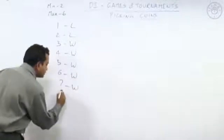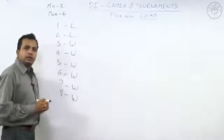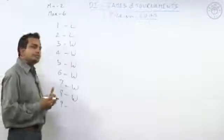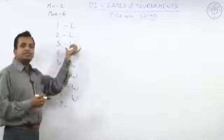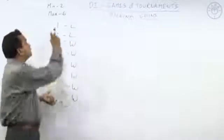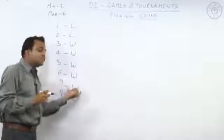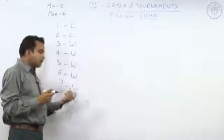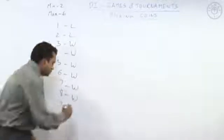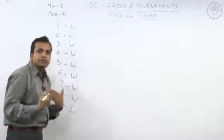When there are nine coins, the maximum I can pick is six. If I pick six coins, the table still remains a winning table for my opponent. If I pick two coins, the minimum, there are still seven coins left, which is also a winning table for my opponent. So when I get a table with nine coins, I can only make a winning table — I cannot make a losing table. So I lose. Making a winning table for my opponent means I lose.